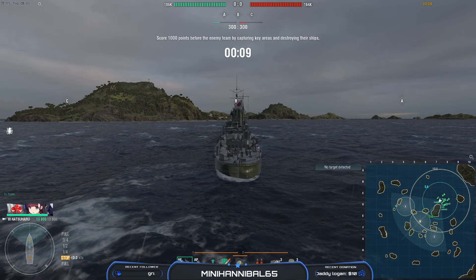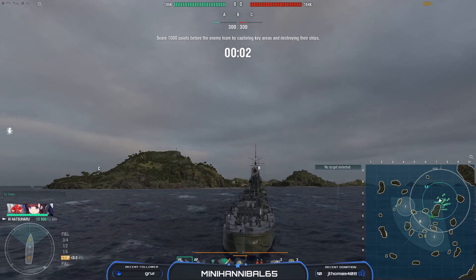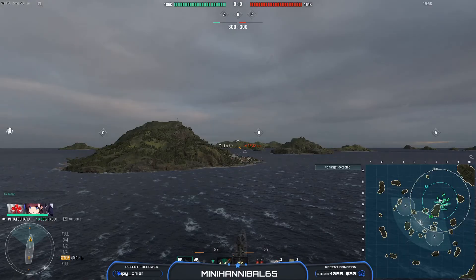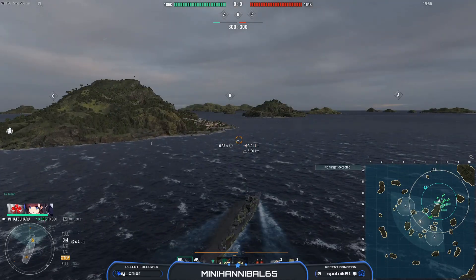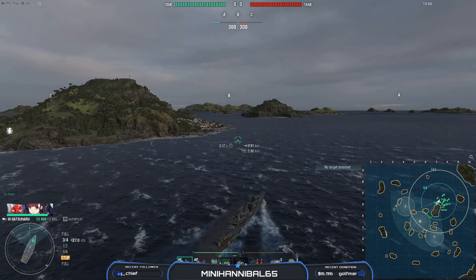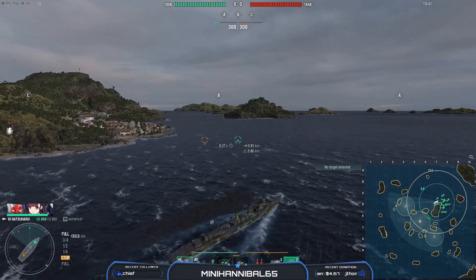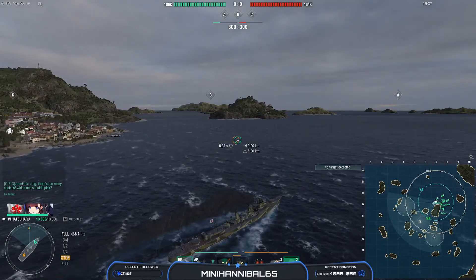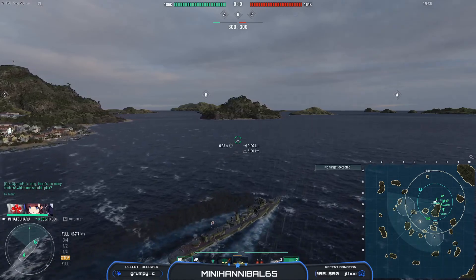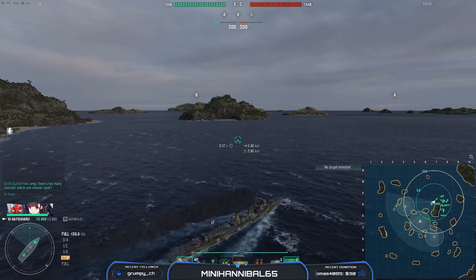You're starting with the north spawn on New Dawn. Immediate thoughts as I start here: you should probably head for A. Taking B is tempting, but B is going to be a rough time to take early on because of the fact that the enemy ships are going to get there. I'm a little unsure about this speed boost pick — I know it gets you there faster, but I'm not sold on the speed boost usage there.